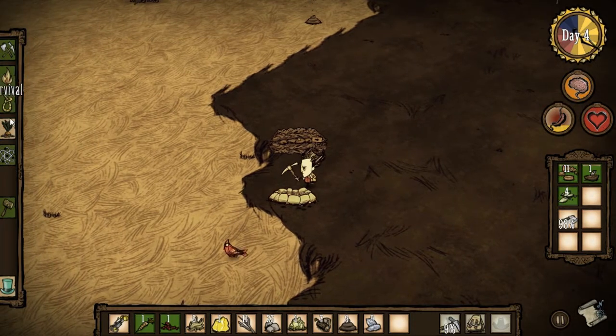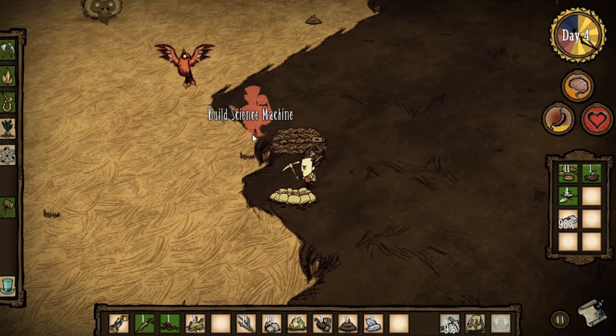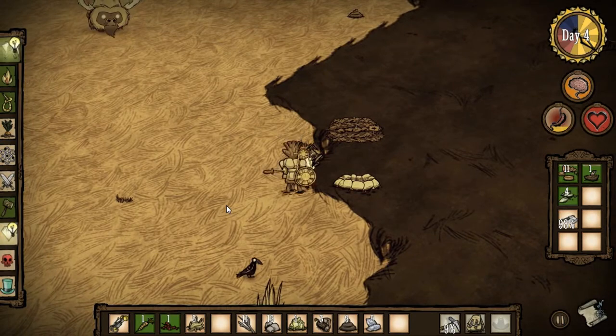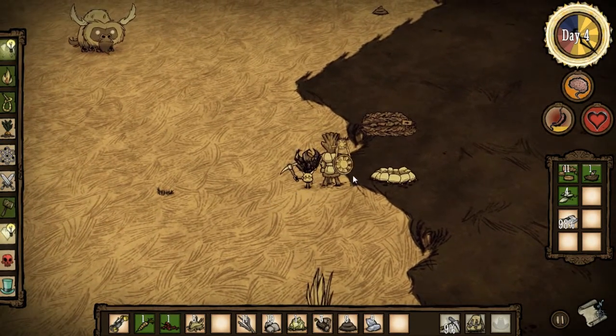Fire pit's good to go. Let's see, where's my science? Can I make science? I can make a science machine. Yes! Okay, we'll just put it right there. Sounds good. Ta-da! Now the amount of crap we can make has just greatly been extended.